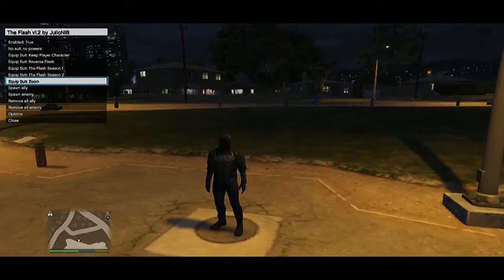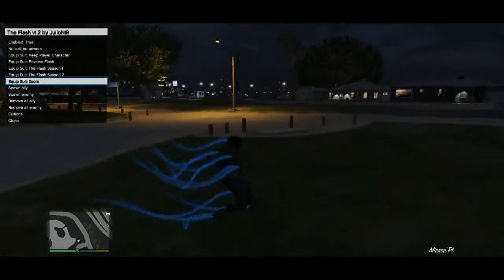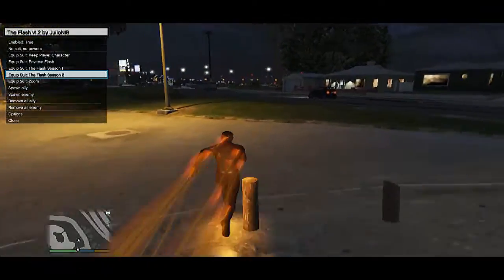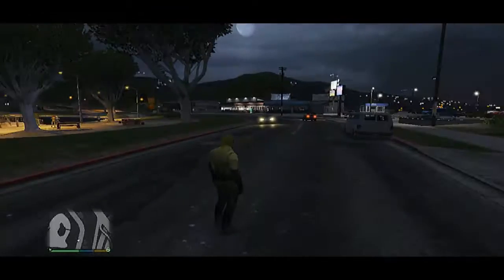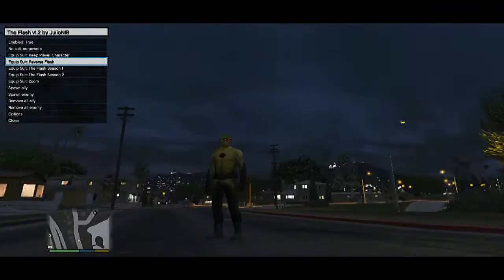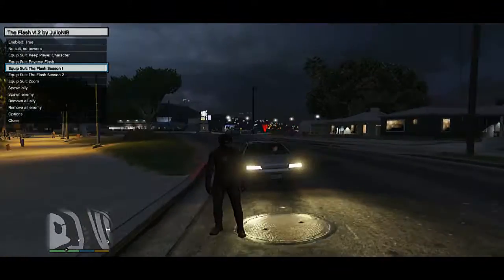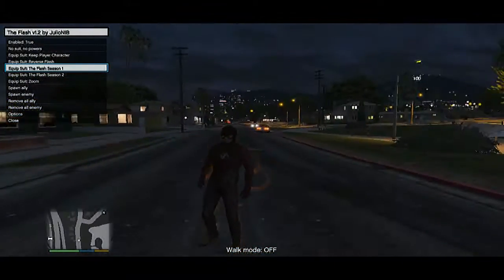Look how he can run fast — he's so evil. He has the blue thing behind him. It's like a slow motion effect. The Flash Season 2 is the red thing, he's a metahuman. Here's Reverse Flash — he is yellow. And the red full red thing is The Flash Season 1. I don't know why they put two Flashes but they're exactly the same.